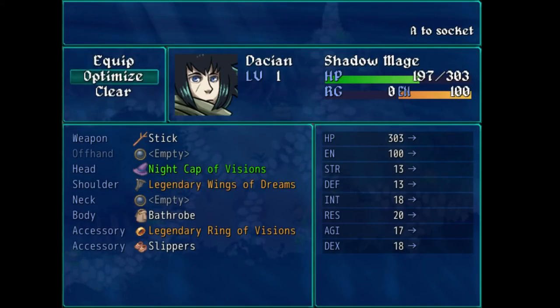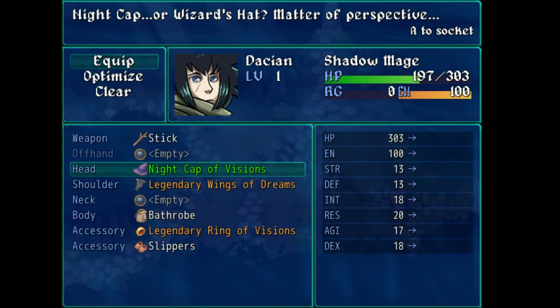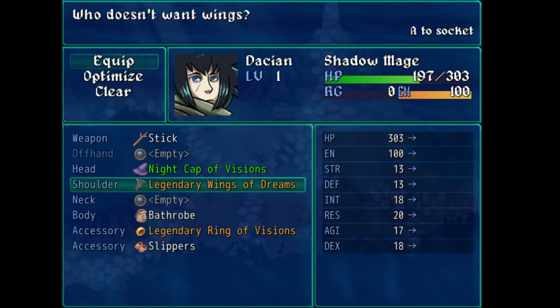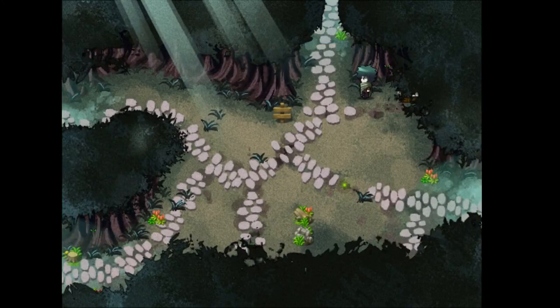Let's check out these new items. It's a straight upgrade going from nightcap to nightcap of visions, and going from nothing to wings — that's pretty cool. But now I can't heal myself; I don't have an ability to heal myself and I have nothing I can do. Let's try going a direction. What is that thing — that orb? He mentioned something about an orb but I have no idea what he's talking about.